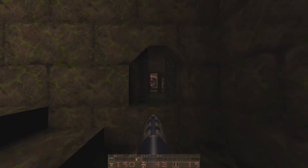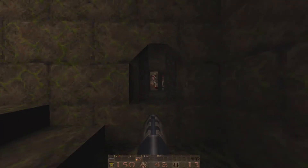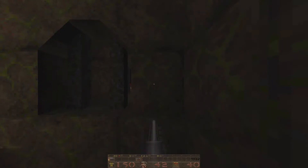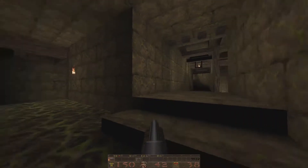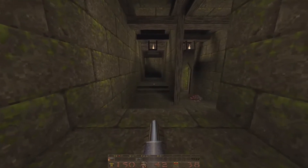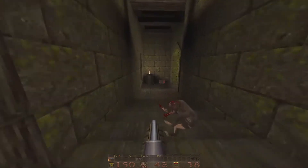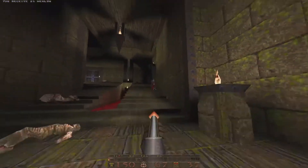I guess this will work out for me though — I'm gonna cheese it through the window. We got a grunt. Those grunts have very, very precise aiming — you don't want to mess with them sometimes. And I don't want to go back through there either because of the trap, but luckily we got some health here I can grab. We took out a lot of the enemies.